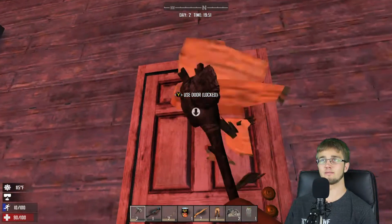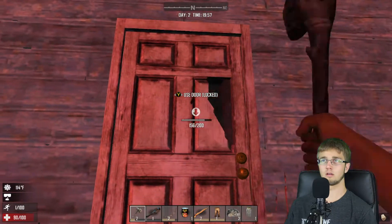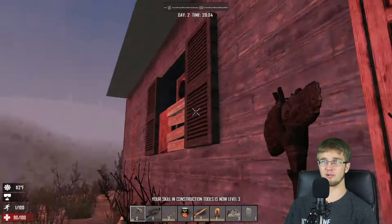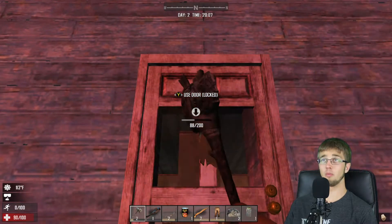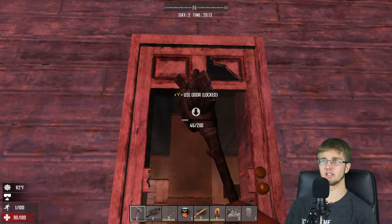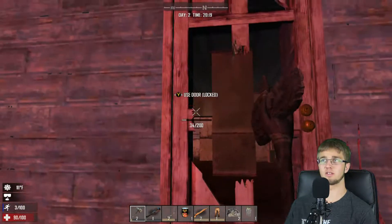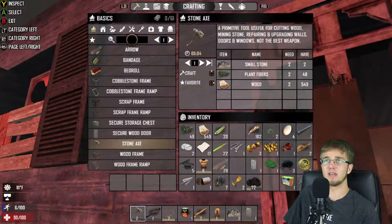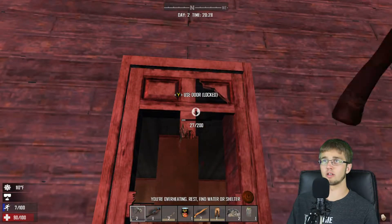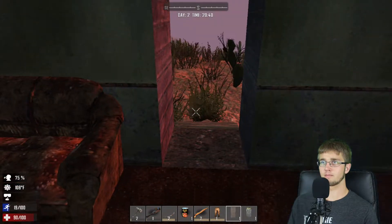Is this door locked? Yeah it is. Let's just try to break it open if we can. Is that guy following me? I swear he just ducked around the corner as he saw me. It's almost night time, so I really have to settle down here. I'm sensed but I'm actually not being hunted at the moment, which is surprising. I'm going to quickly craft a door so I can get inside. There's nothing really in here.